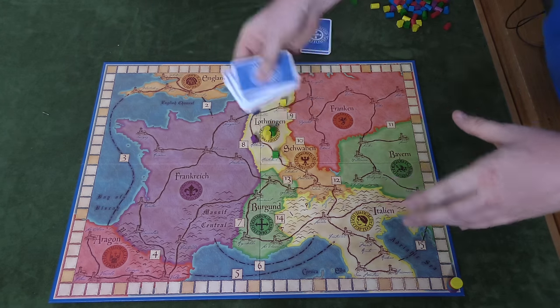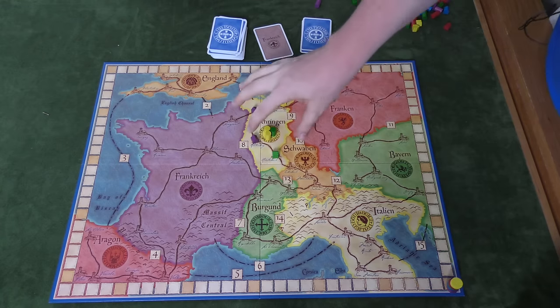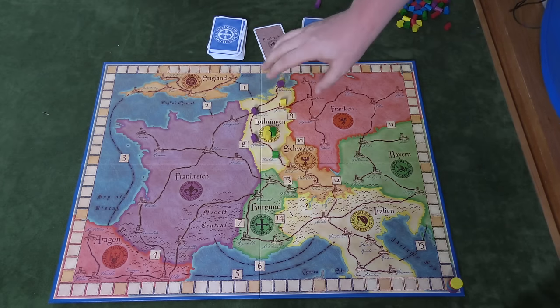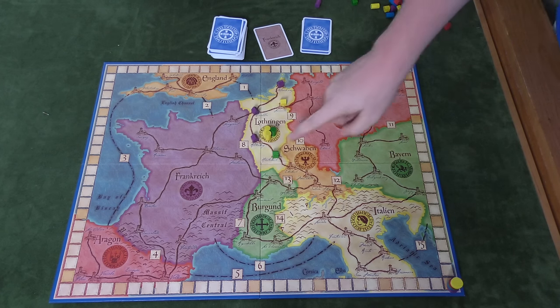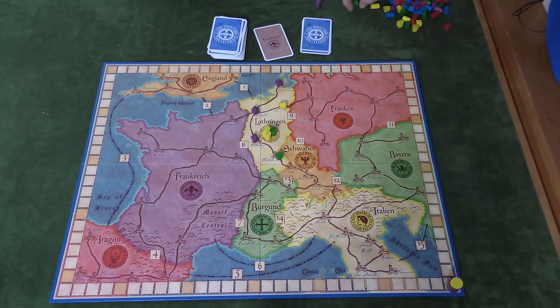When the deck runs out, intermediate scoring happens — cloisters only. In each country, the player with the most cloisters scores one point for every cloister in that country. So if purple has three cloisters in a country with five total, purple scores five points. The second-highest scorer gets points equal to the number the leader has. Ties are friendly, so tied players each score the same amount.